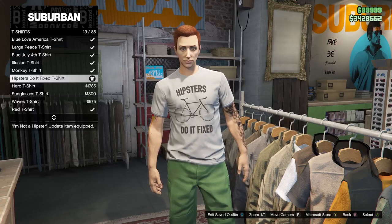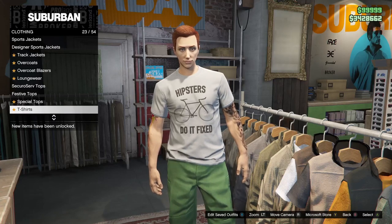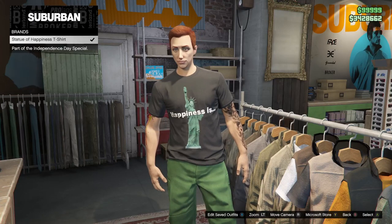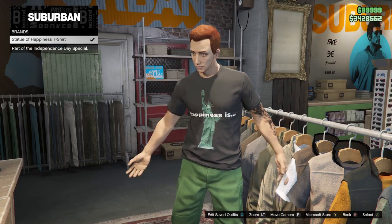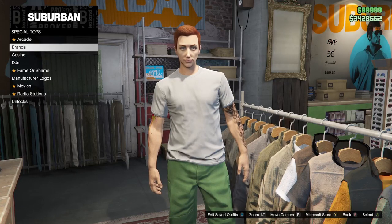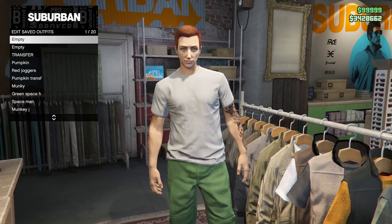Back out of T-Shirts and go to Special Tops. Just hover over any t-shirt name — you're not going to select it, just hover over it and press B. The logo will now be taken off of the t-shirt you put on under your T-Shirts. Save this in slot one and name it Part One.